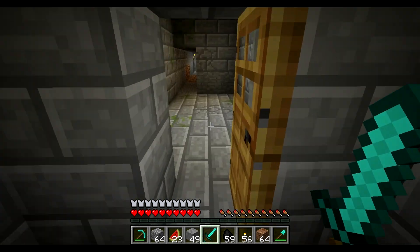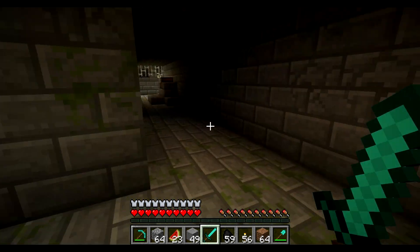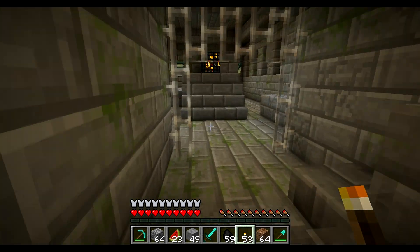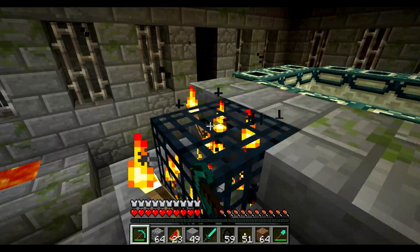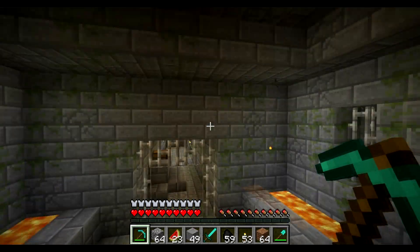I was lucky enough just to mine straight through into this stronghold. I'll put the seed in the description. I was quite lucky just to get really near the portal, and my first advice to you is to get rid of this spawner because silverfish will push you off.